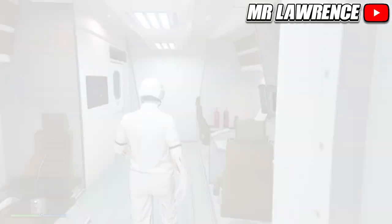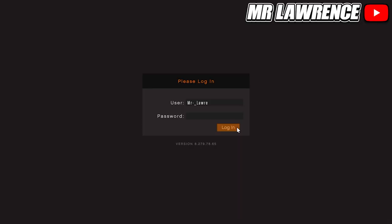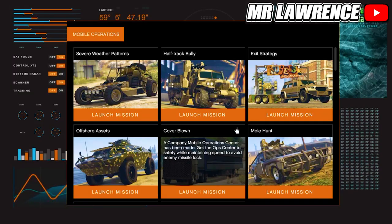Now I will show you how to get black joggers. This is pretty much the same as for the red joggers, but instead of joining the job you will now need to host it, because the host gets black joggers and the other player will get red joggers.